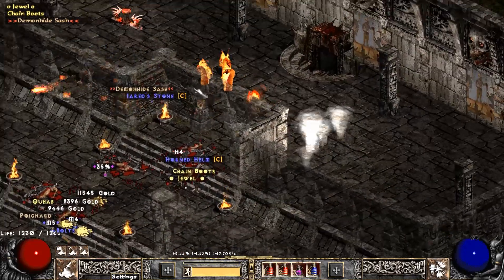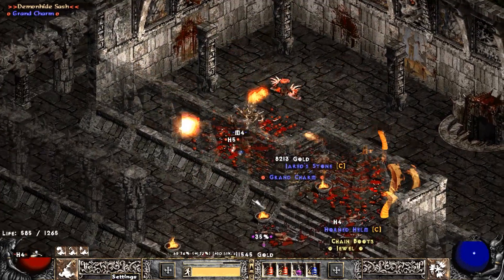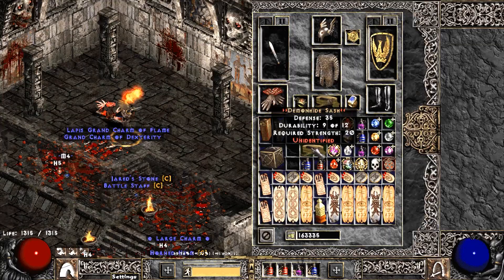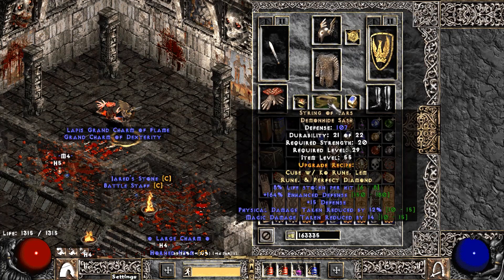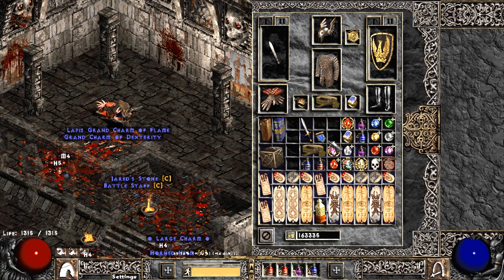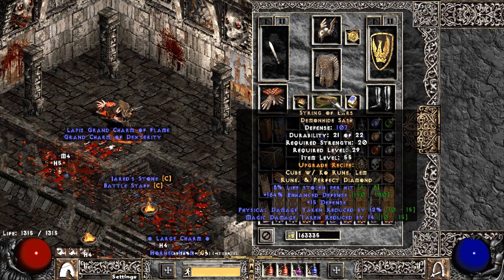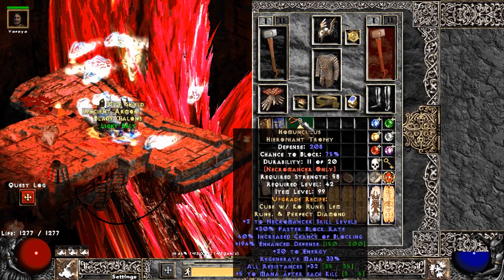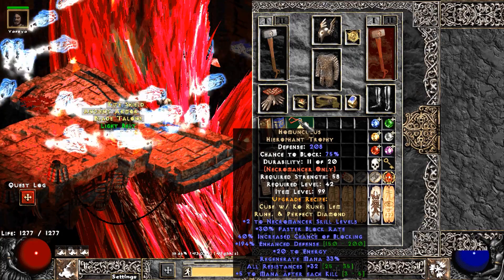We find one of my favorite belts in the game — Demon Hide Sash. I think this is a really really good belt, whether for yourself or a mercenary, if you don't have Razortail or Dracul's or whatever. We also find a String of Ears — 12/12. I think I corrupted this one and bricked it, but I don't have footage of that. Great belt, love String of Ears.